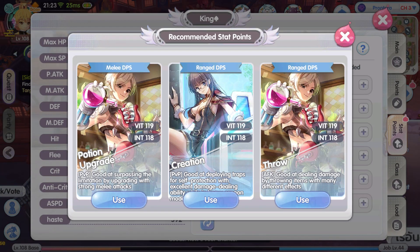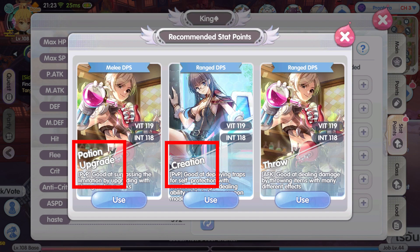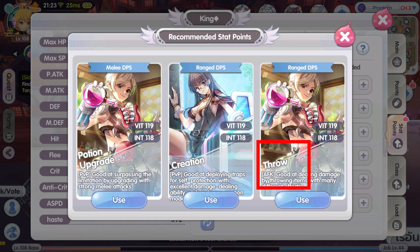So this is how I'm going to do it: I'm going to start with the game-recommended start for the alchemist. From here you can see the game's intent for how the alchemist is to be played and the general gameplay designed for it. There are three builds as shown here — potion upgrade, creation, and throw. Potion upgrade build is a melee DPS, creation and throw build is range DPS, potion upgrade and creation is for PvP, and throw is for AFK farming or grinding.